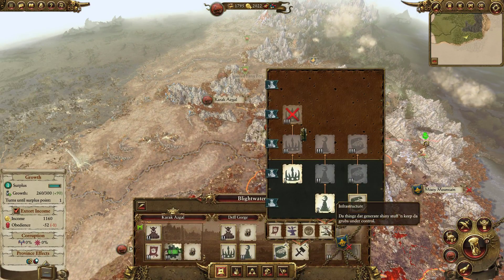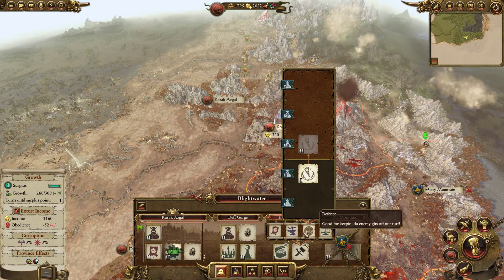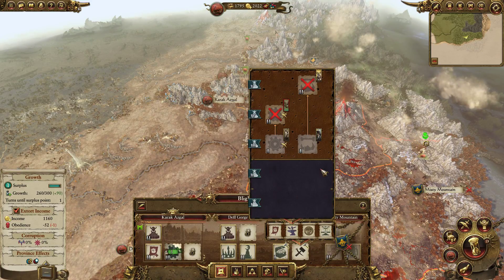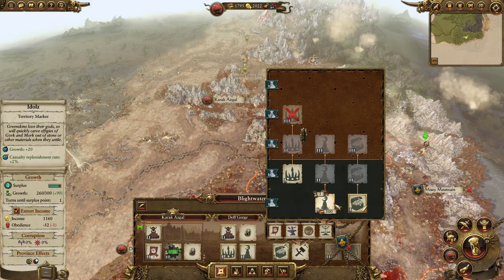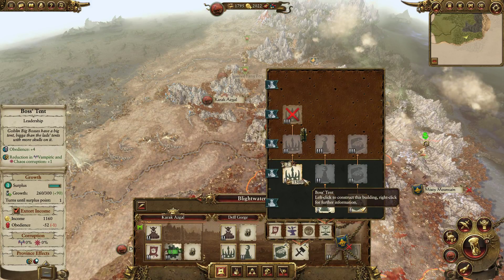We upgraded some stuff here. Since we already got that obedience, maybe we can just go for the growth, or just a garrison building. Boss Tent, Boss Tent — obedience. Yeah, we can use some more obedience, that wouldn't be a bad idea.